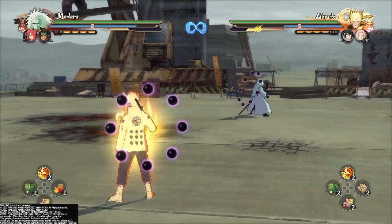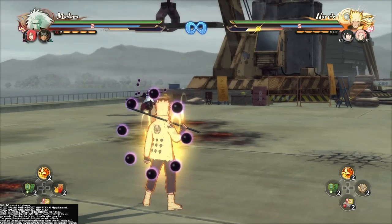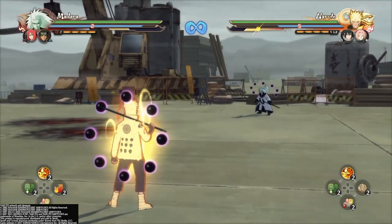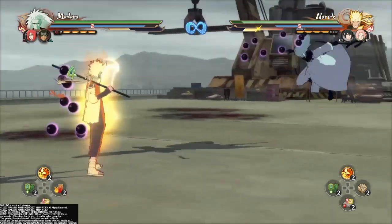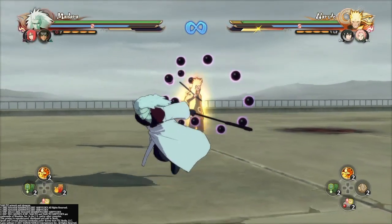Now we're going to talk about his tilt. His tilt is really good — it teleports across the whole map, just like that. In order to make it faster, if you want to get that first hit faster, because that animation is a little bit slow, you just want to do it like that and then that'll make it quicker.